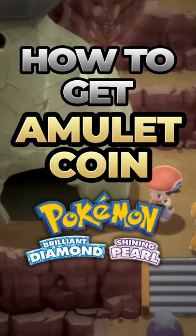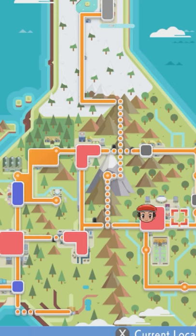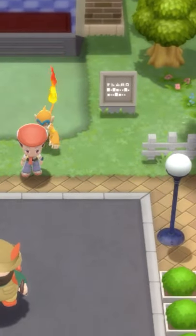How to get the Amulet Coin in Pokemon Brilliant Diamond and Shining Pearl. To get the Amulet Coin, you have to go to Hearthome City, which is the fourth city you go to in the game. When held by a Pokemon, the Amulet Coin significantly increases the prize money you receive from a battle.